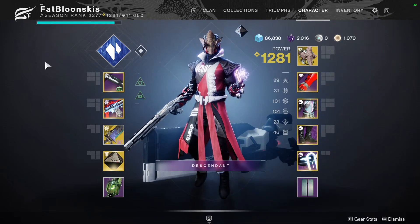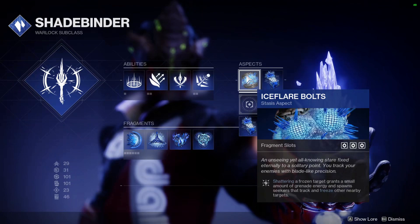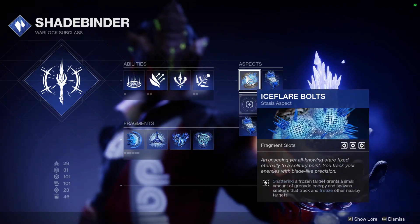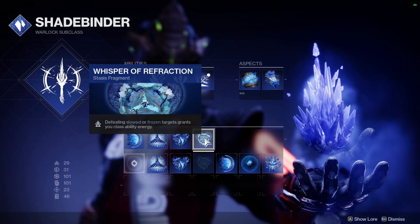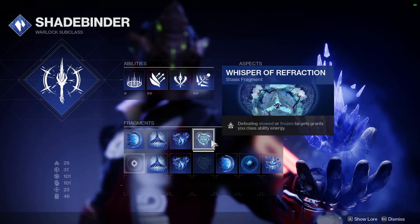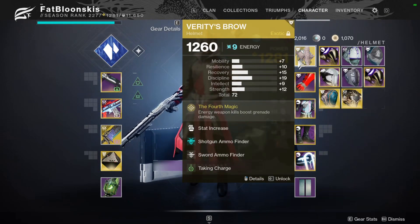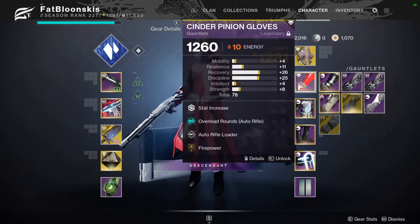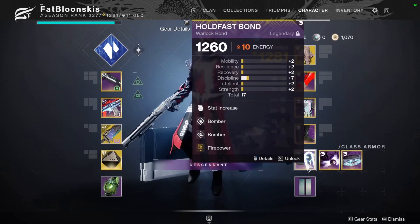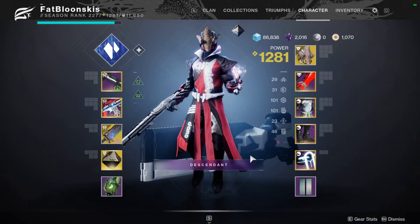So there is the complete build — an absolute monster of a grenade spam build. Let me run through why each part lets me spam my grenades. Ice Flare Bolts: shattering a frozen target grants grenade energy and spawns seekers that freeze other nearby targets. Shattering also gives me class ability energy, which is amazing. With 100 Recovery and 100 Discipline I get my rift and grenade back as soon as possible. Verity's Brow: energy weapon kills give me my grenade back faster. Taking Charge plus four Firepower mods, plus Bomber giving grenade energy on rift cast. As long as I can spam my rift, I can spam my grenades. Rift, grenade, rift, grenade — it's insane how much grenade spam is in this build.